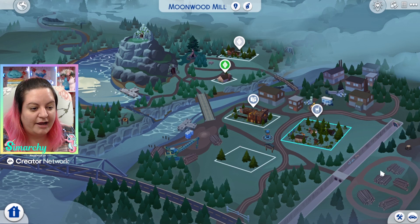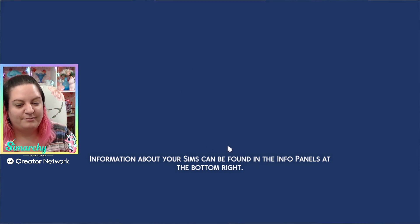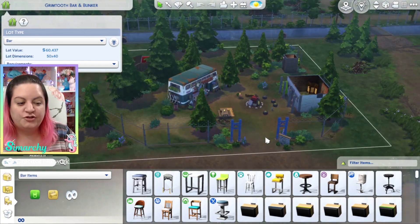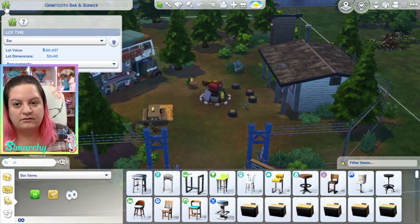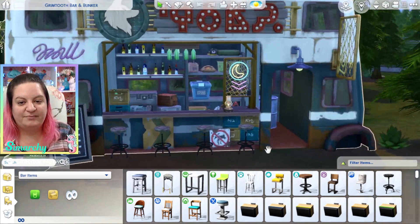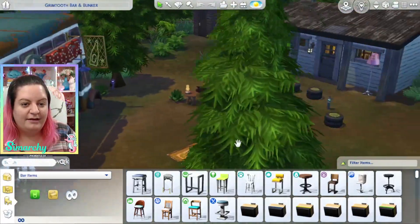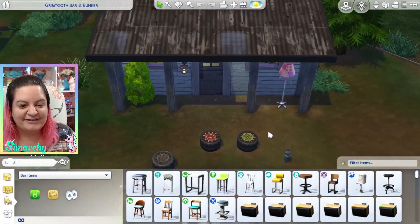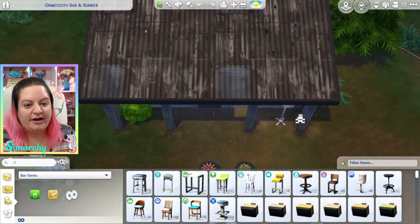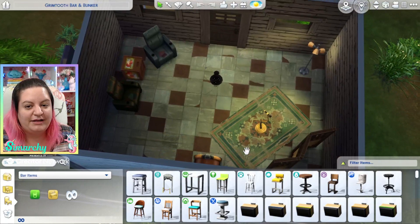Next we have the Grimtooth Bar and Bunker — James working overtime. He's like the ultimate Sims fan guru. There it is — there's the bus bar. So this is a separate piece from the bar, but you can put them together to make this. I love how they did that. So cool. And then we have the new bonfire. Oh my god, look at the tire chairs — they like sewed seating into them. All aboard the party bus — this roof, my god, this is probably the coolest thing I've ever seen in the Sims. And then we have the band room.